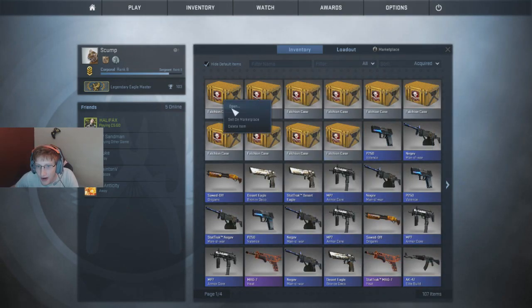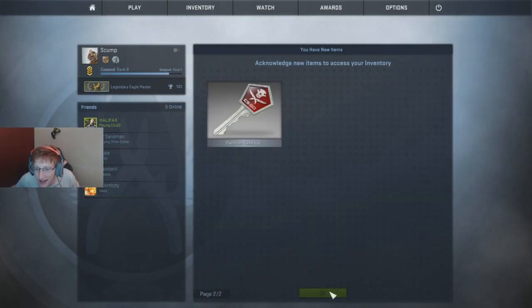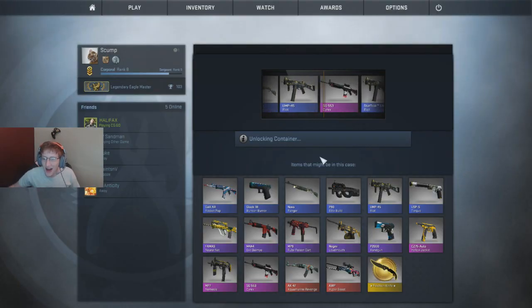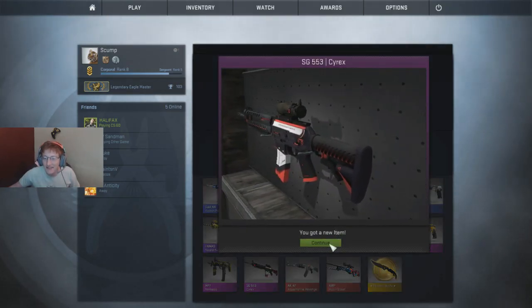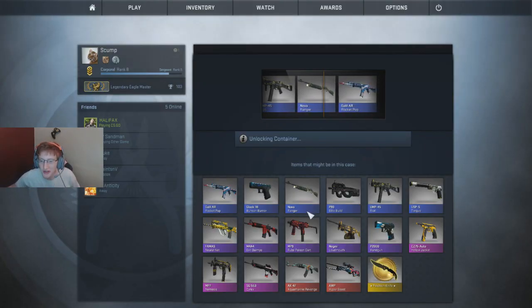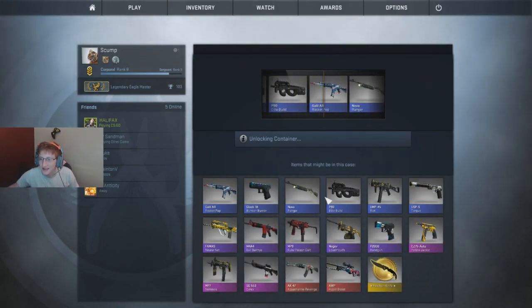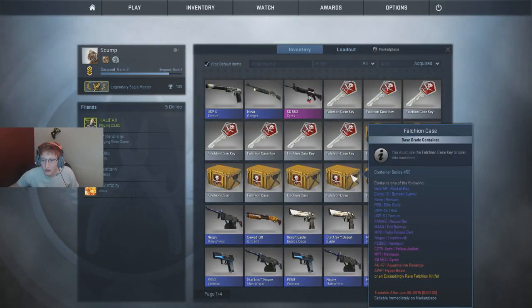Buying 10 more Falchions - view item, inventory, we got everything. Here they are. Last cases - these are the last ones. Look at my math, I'm so intelligent. Going for another roll or two. Oh, a pink on the first one! Not what I wanted but it is a pink - the SG 553 Cyrex, that's a nice looking skin boys. Nine more. That was pretty good luck, I'm enjoying that thoroughly.